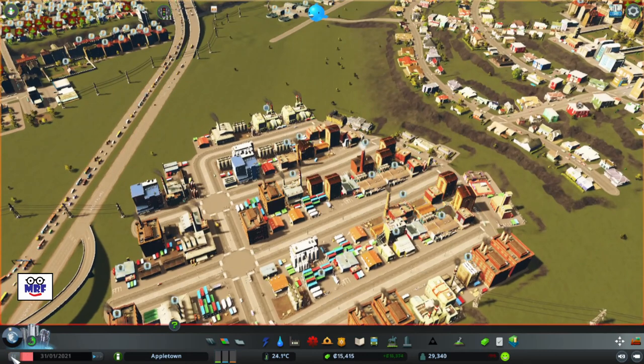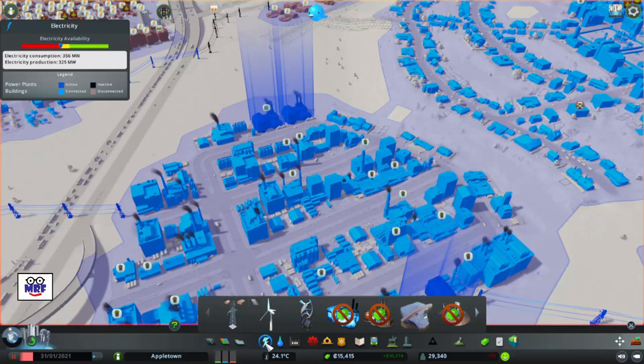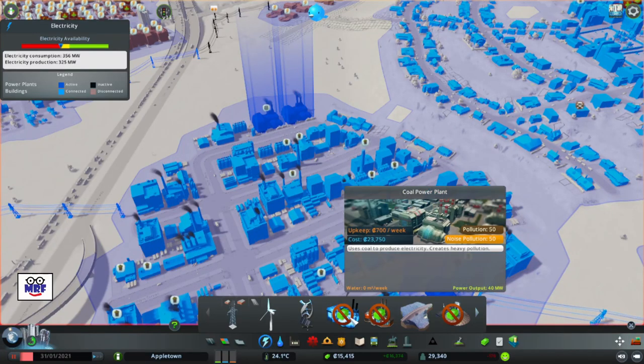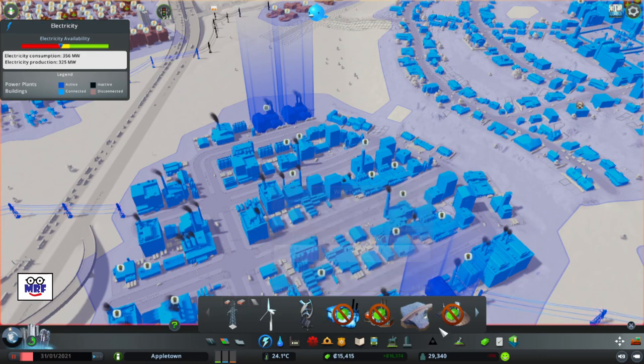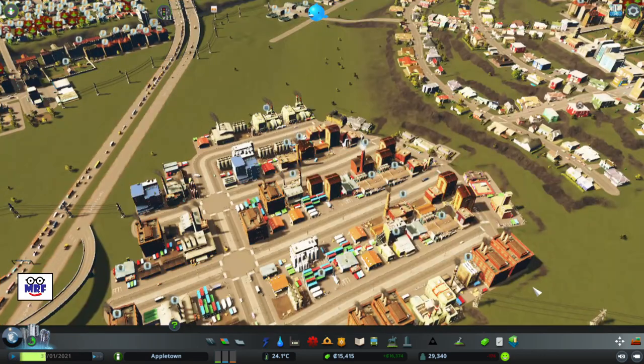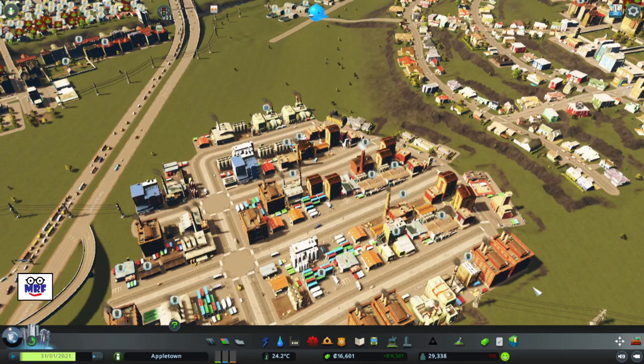Let's just pause the game one more time. I need more electricity but I don't have enough money for that coal power plant. I could build wind turbines, but I don't find them to be very cost effective — they're certainly very green, but not very cost effective. Let's let the game play for a little while so we'll get enough money to put in a power plant, and after that we'll deal with the garbage issue.